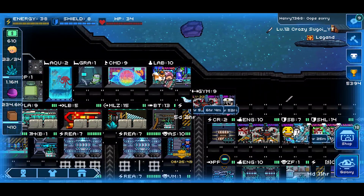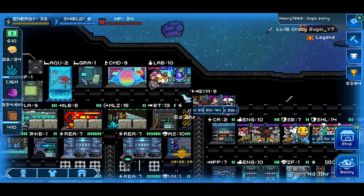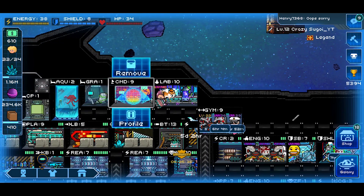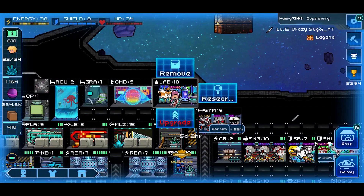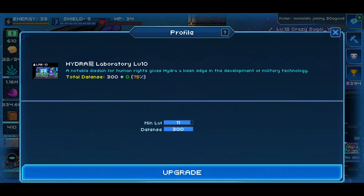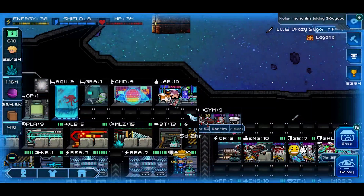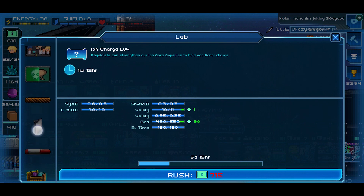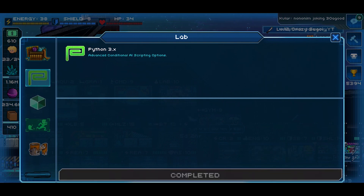To outline the criteria of what you're going to need in terms of AI coding and maximizing efficiency, you're going to need your command room, which is going to look like a variation of this right here. Your command center - mine is level 9. And your laboratory - mine is level 10. Yours will look like a variation of this, typically with some tubes.